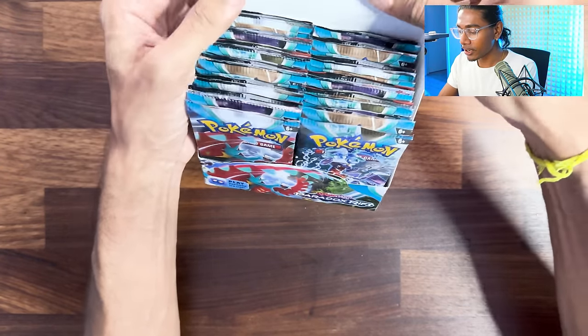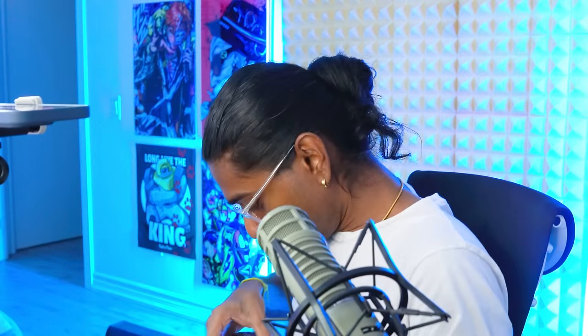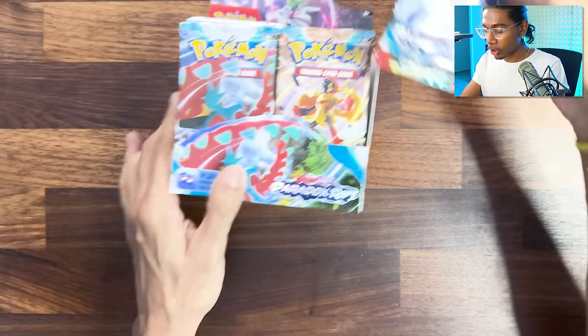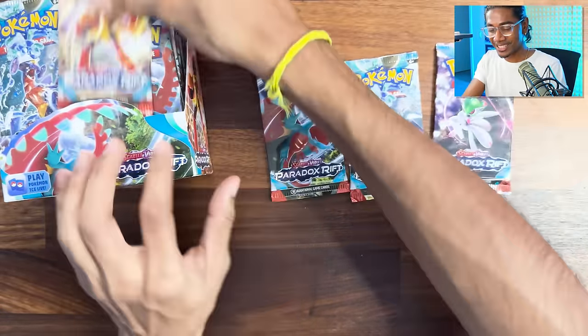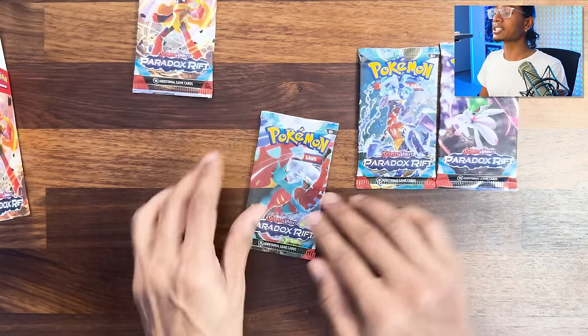This is crazy. I've been practicing... I haven't been practicing. How could I practice this? There it is - look how great that is. 36 packs, it looks like nine. So on the covers, we've got the Tera Water Garchomp, then we have the two super paradoxes, and then Armored Rogue of all things. We're saving Armored Rogue for last because he's trash.